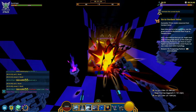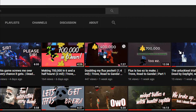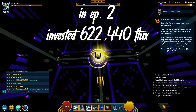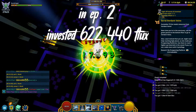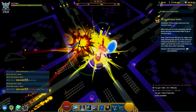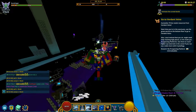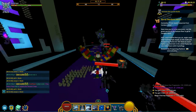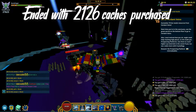Starting out with the thing I invested the most flux in. This is kind of a flashback to episode 2 of the series, because I invested in shadow caches again, although I invested more this time. In episode 2, I invested 622,440 flux. This time I invested 850,400 flux, bumping it up by about 200,000. I also used the same buying method — only buying stacks of caches under 400 flux per cache.